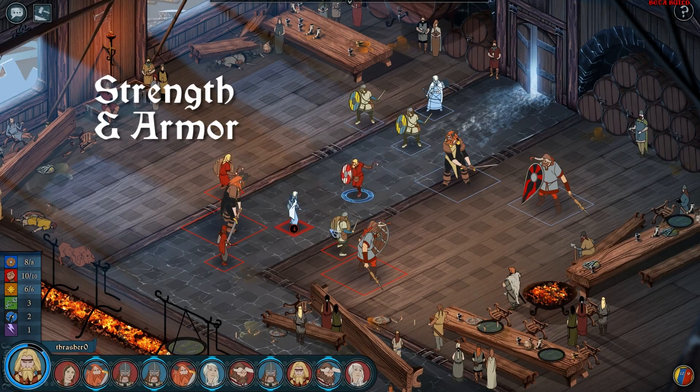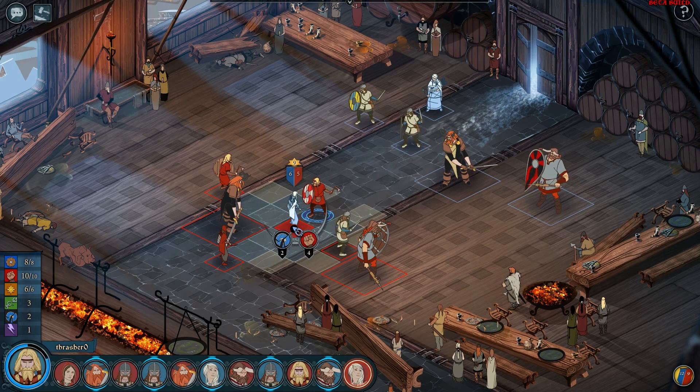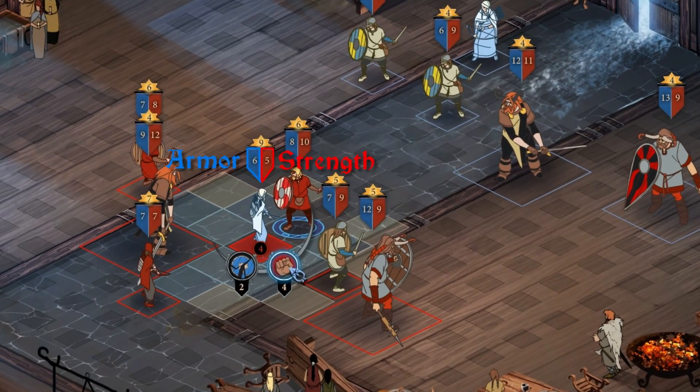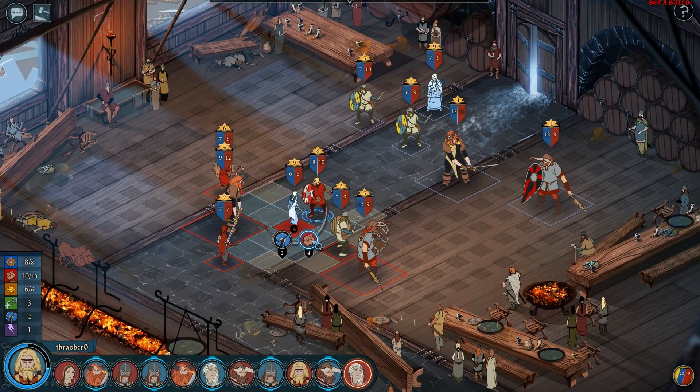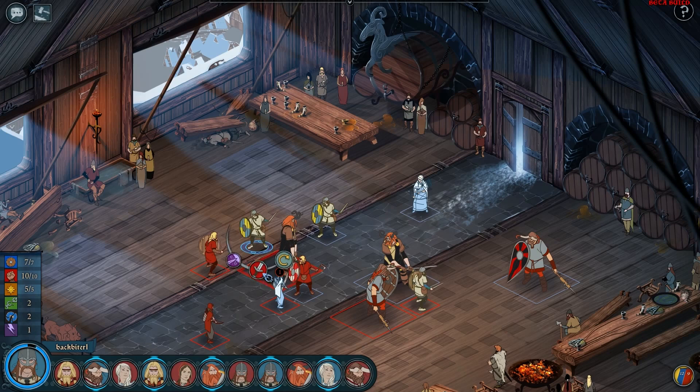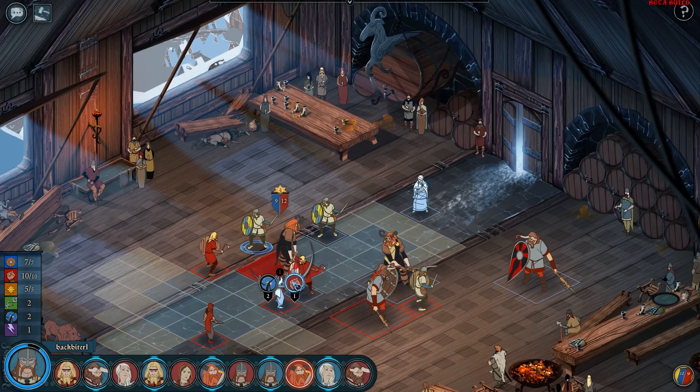Each character has their own strength and armor stats, and this is the most important thing to understand. Your strength determines how much damage you'll do, but it's also your health. As a character loses strength, they do less damage. Armor blocks this damage. This axe man has a strength of 10 and hits an archer with an armor of 6. You can see she lost 4 strength, and on her next turn she'll do that much less damage. But try to attack an enemy with high armor, and you'll be chipping away one strength at a time.